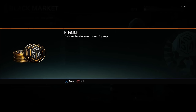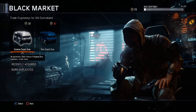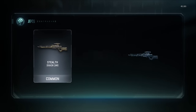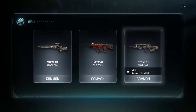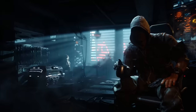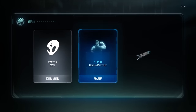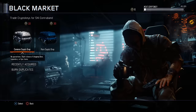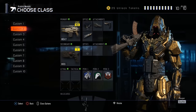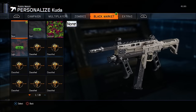Let's burn some duplicates real quick and open a couple more. 26 keys — that means we can open two. Here we go. Nothing great — stealth, that's just what I wanted. Last one, give me something good to end off the video. Well, obviously nothing good there. Let's put on the camo we got from the black market — it doesn't even look that good, looks all right.